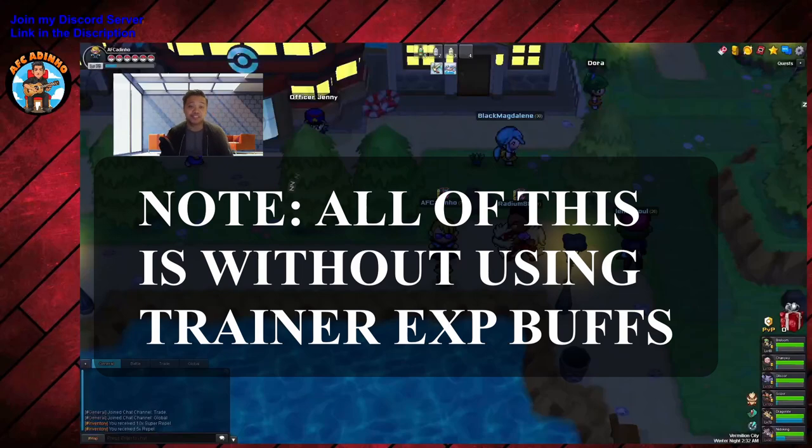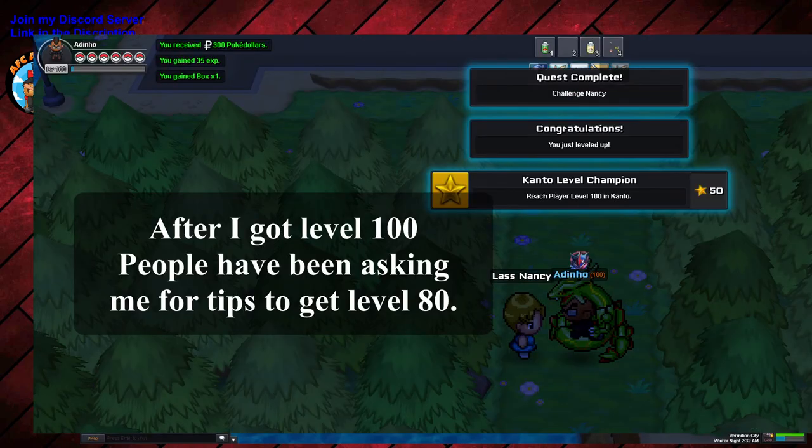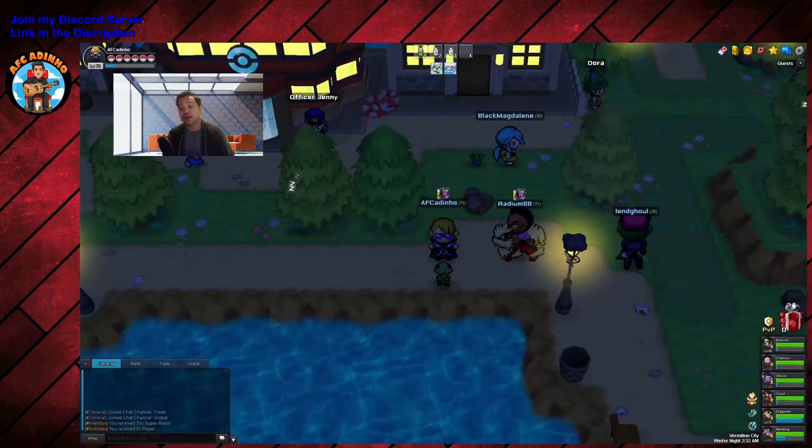What's up guys, my name is AFC Houdinho bringing you the guide most of you have been waiting for. Basically it's a routine to get to level 80 in Kanto. This will allow you to go to Unova but also go to the Savvy Islands, which is important if you want to get your own Latios or Latias without buying it — basically getting your OT.